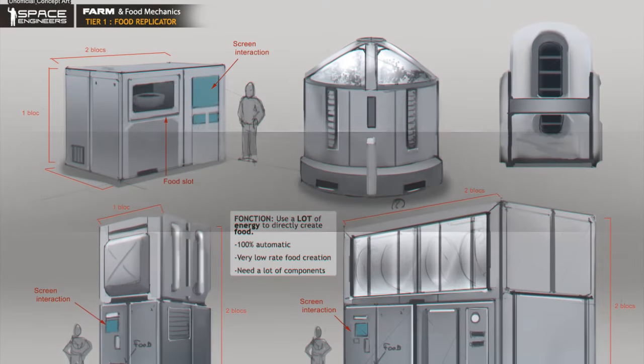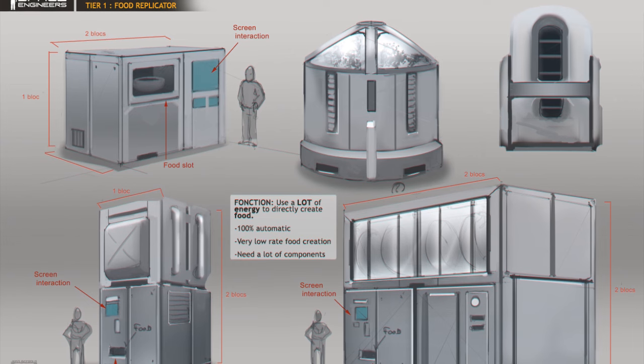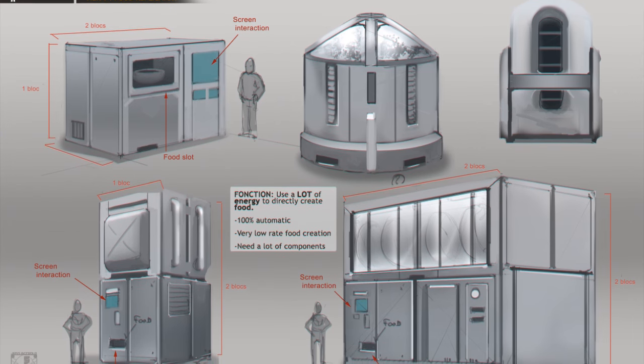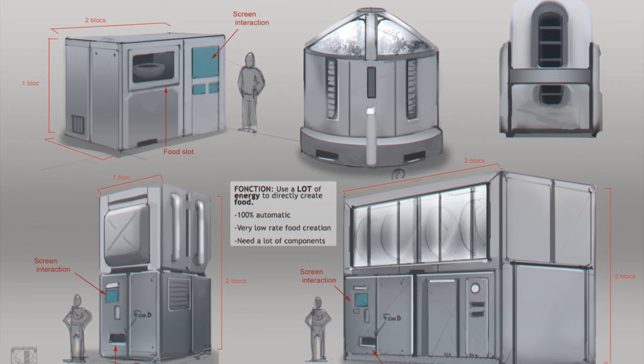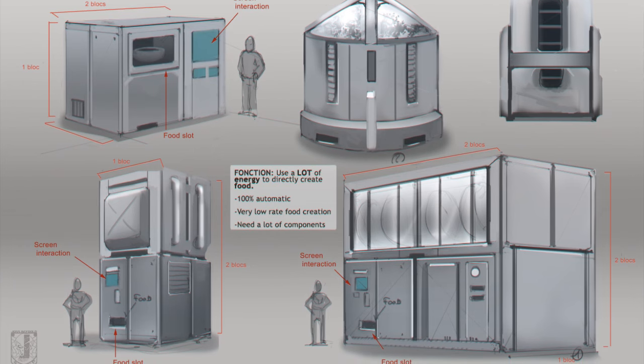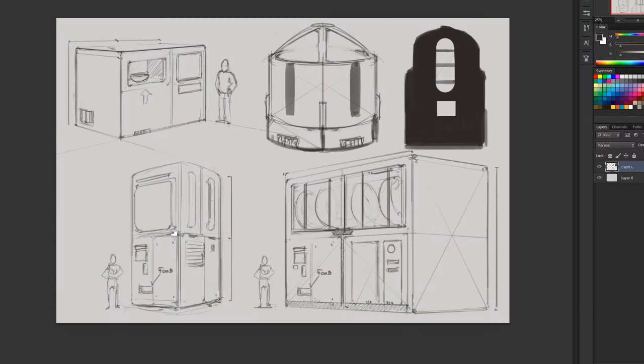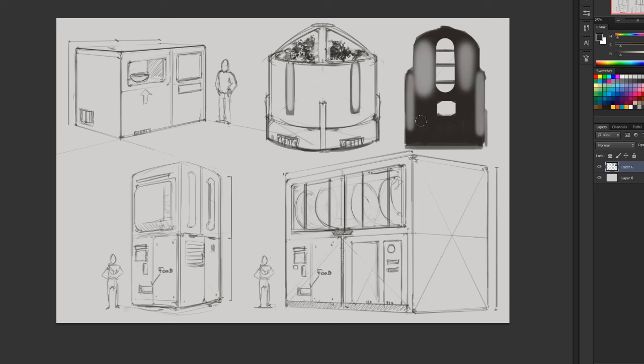Let's start with Tier 1. As with every important thing when we start a new survival game — medical bay, refinery, assembler — in this case we're going to start with the food replicator. The food replicator is huge, heavy, and sucks a lot of energy, but you can put modules on the back just like the assembler and refinery. The downside is it doesn't make a lot of food, and depending on whether you start on a rescue ship or a base, it's going to change your gameplay.